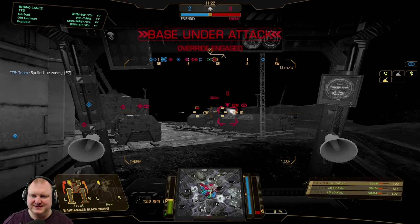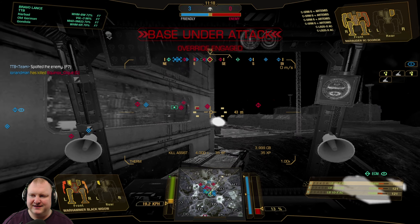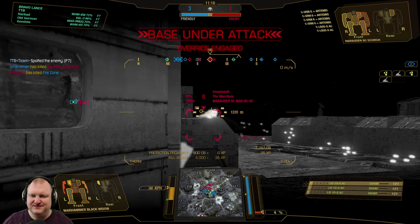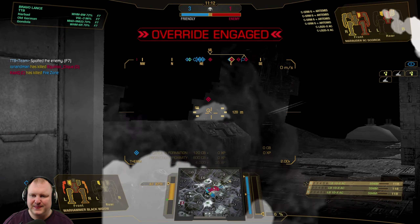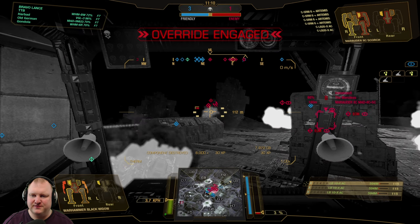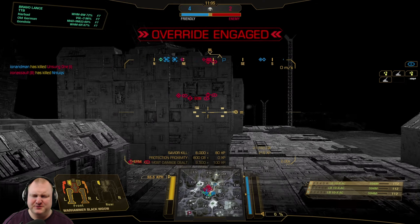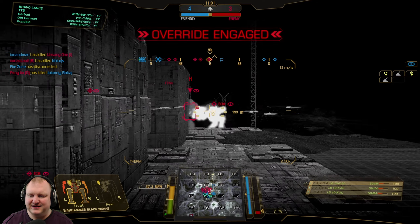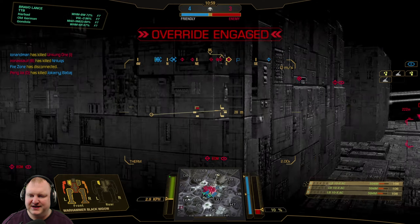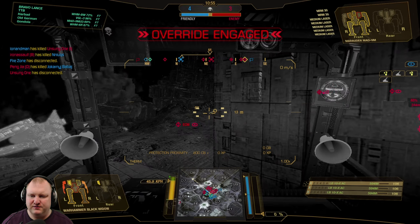ECM coming in here — that is somebody under stealth, I believe. I can't really engage him right now. Let's fall back a little bit and use this corner to engage these targets. I can basically shoot with impunity; the enemy team is completely ignoring me. Let's push a little bit to the right-hand side now. I want to make sure that my teammates are getting some relief on the left side, and the easiest way I can do that is by causing a little bit of ruckus here on the right-hand side.